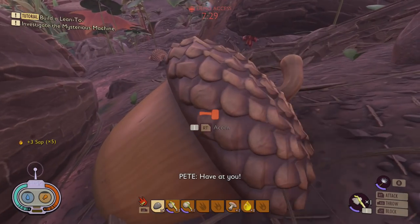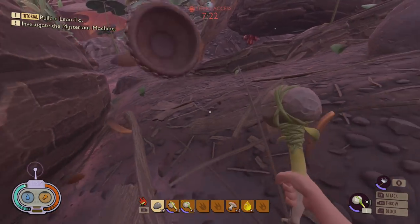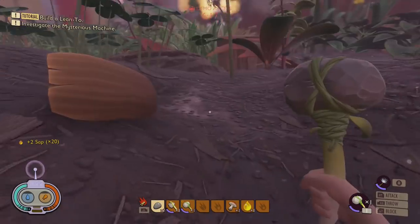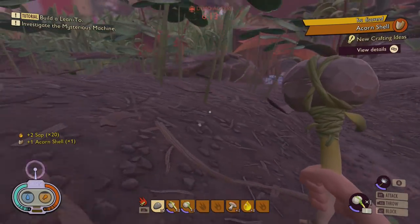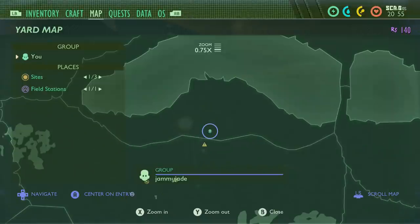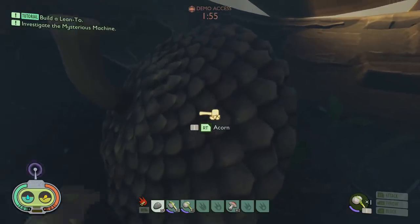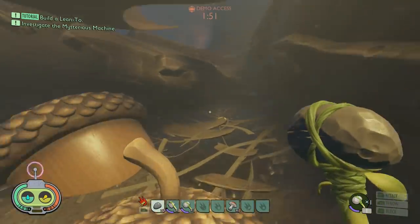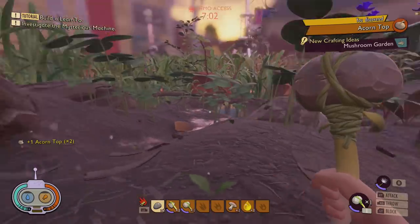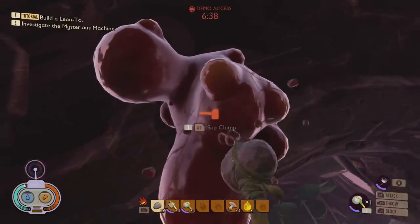For getting lots of resources quickly, head to the acorn and make sure you've got a pebble hammer. When you break it open you get the acorn top — useful for making crop plots to grow mushrooms — but don't forget to pick up the shell pieces too, which are useful for making water containers, plus there are tiny edible shell pieces you can eat. There are loads of acorns just above the abandoned ant hill towards the northeast. Inside the big tree you'll also find clumps of sap — a great spot, though you'll need a hammer to get the sap loose.